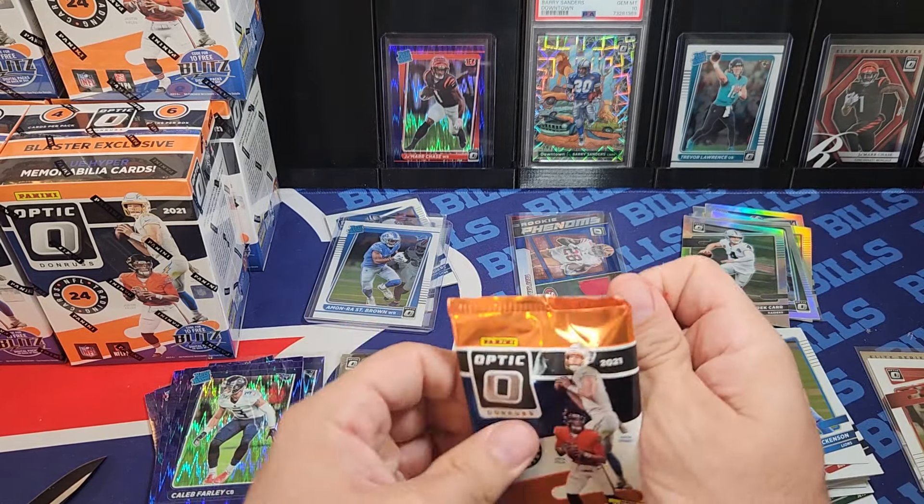I know it sounds pathetic but I'm looking for a base rookie of Jamar Chase. Oh my goodness — not a single Jamar Chase rookie! And I lost count of my Amanra rookies but I was told there's no Amanra rookies coming out of this. I don't believe that. This case came from Australia, so maybe all the Australian cases are loaded with Lions and Amanra cards.